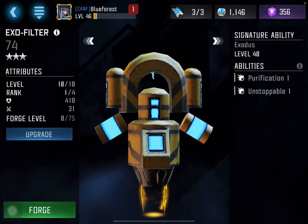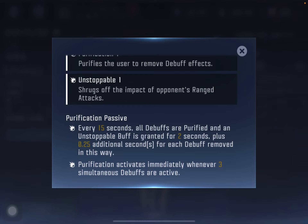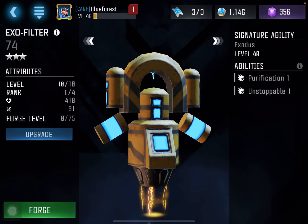EXO is pretty good — it's a more defensive mod, but this is the Unstoppable mod. Unstoppable is always annoying to fight against, going Unstoppable periodically throughout the fight. With the SIG, you're repairing whenever a debuff is purified, and you're also able to purify debuffs with EXO. It's a pretty good one — useful to use.